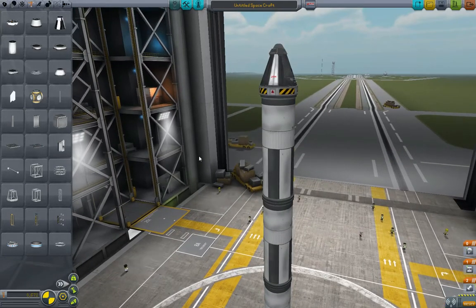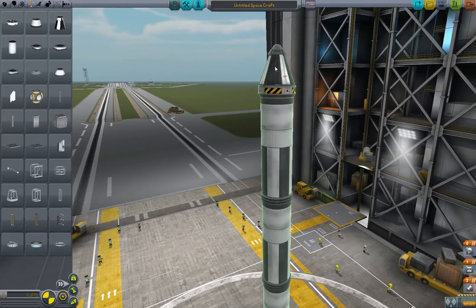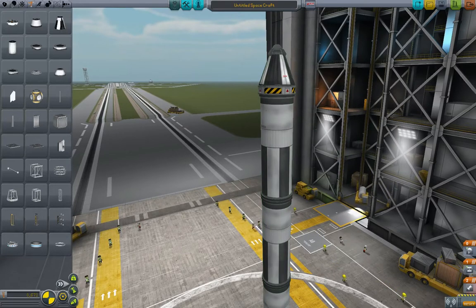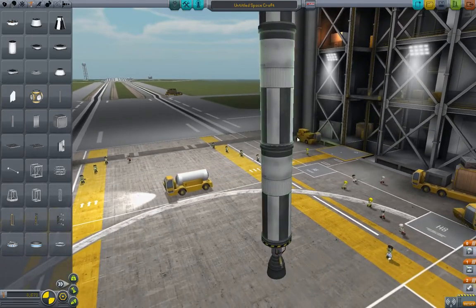Alright, welcome back to 5-Minute Kerbal. I have with me a very silly rocket. This is the command module with a parachute on top, and I've got four of these 800 tanks here. Because why not?